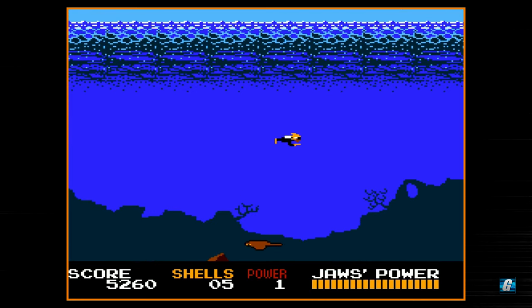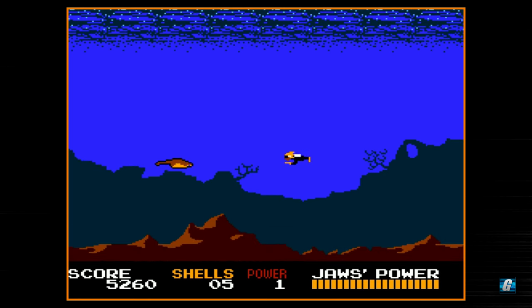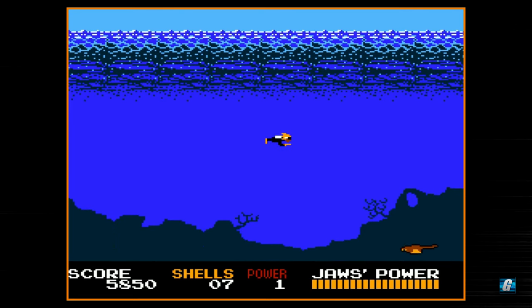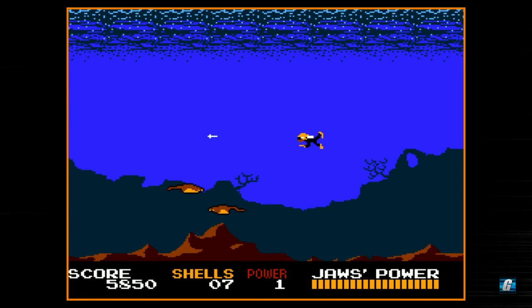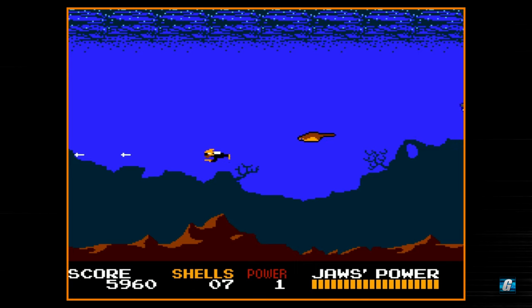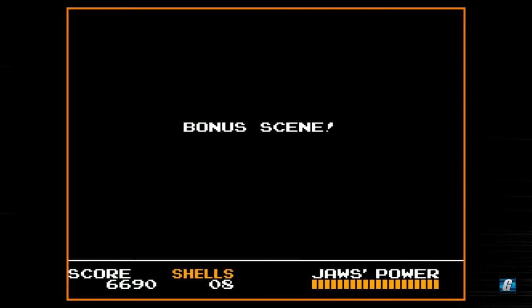After that, if you hit the opposite seaport and trade in some shells, you'll get a power level up. I'm at power level one right now, which is the weakest, and not really recommended for taking on Jaws. You definitely want to be at least level three or four before going after Jaws himself. The idea of the game is basically to defeat Jaws — you drain all of his power shown in the power meter at the bottom right of the screen. When you see the little sharks, they're usually the last enemy, and then we go to a bonus scene.